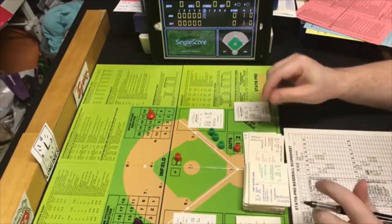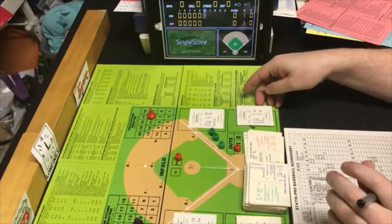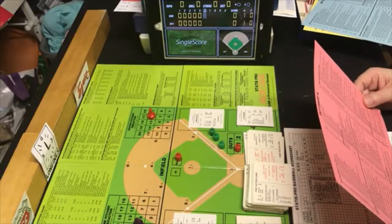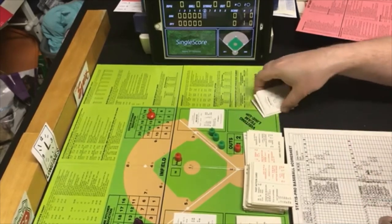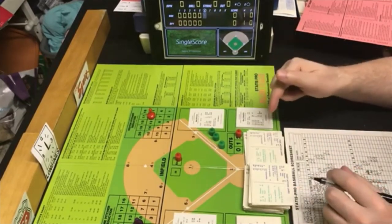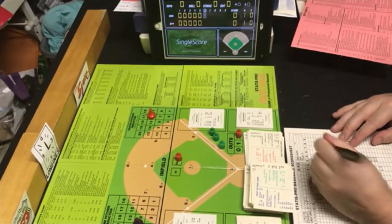Next PB is a 5, within Guidry's range. Random 84 is an out. The batter is Jeff Newman — RP, right-handed power hitter. The out sequence is F2 — foul out to the catcher. He falls out to two. Mike Edwards is the third batter with two down, nobody on. PB5 on Guidry's card, random 85 is an out. Edwards is RN — F4, pop out to second base. The A's are retired.